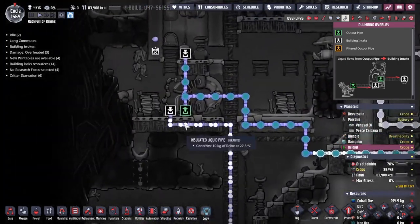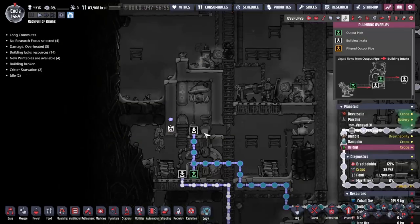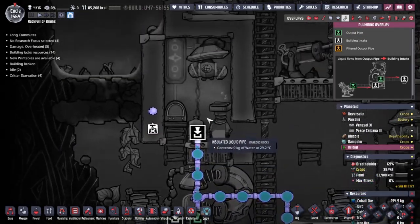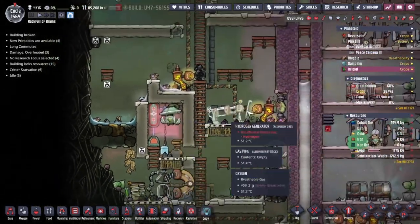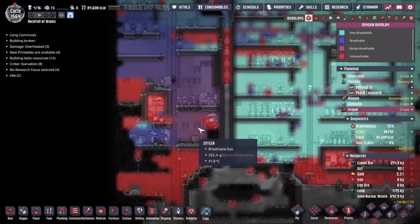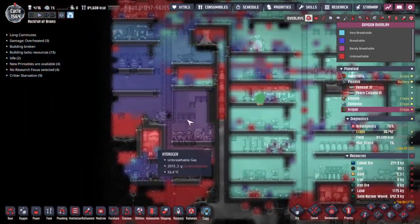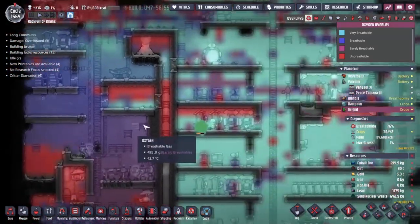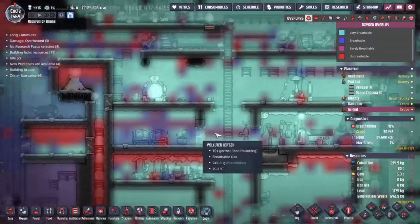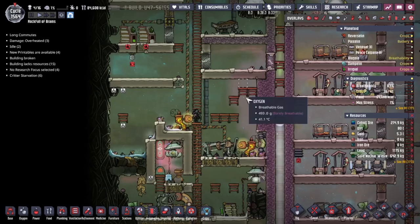We're picking up the salt water with a pump and putting it into a desalinator, which then gets pumped into the electrolyzer. Clean water goes up into the electrolyzer — we pick up hydrogen for power and just let the oxygen roam free in the base. This oxygen pump picks it up and redistributes it, but this area here — terrible for breathing. Even some of the bedrooms, terrible for breathing. We could be doing a lot better here, and that is my quest for today.